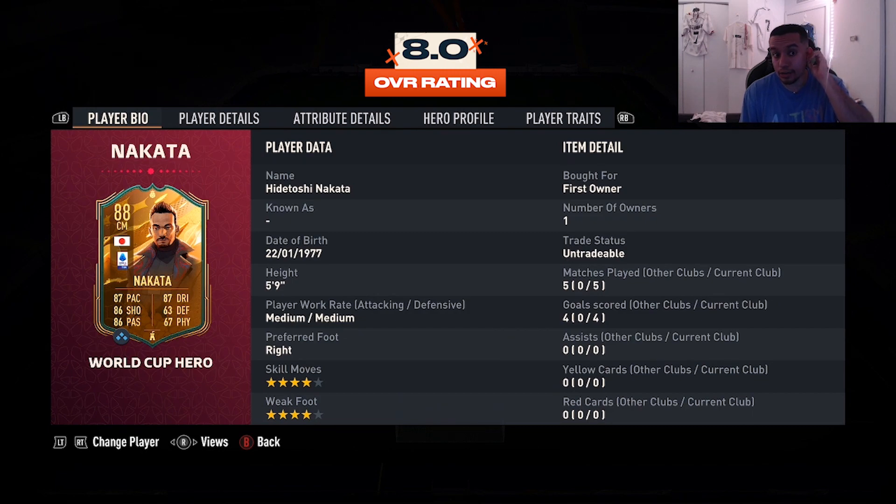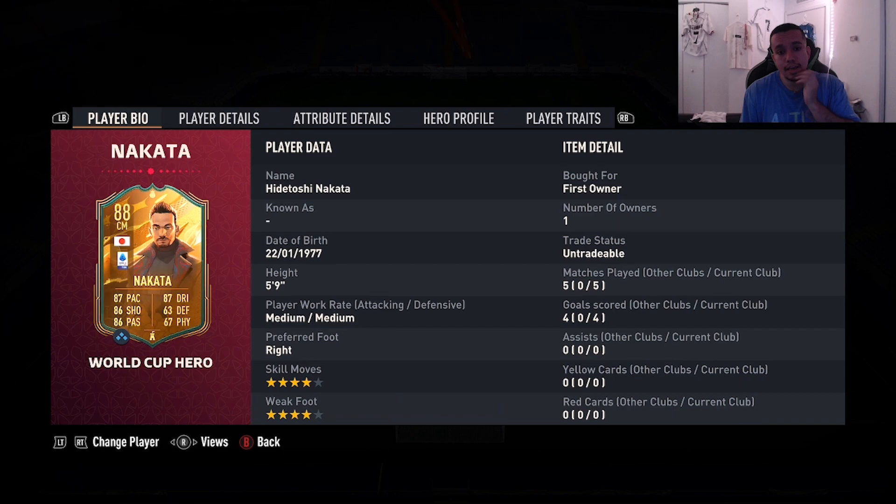That's the player review for the 88-rated World Cup Heroes Nakata — absolutely fire card. Let me know if you guys get this card, if you'll start him in your team, and if you enjoy him or not. It's been your boy Dan FIFA — I'm out. Thank you guys so much for the support. God bless.